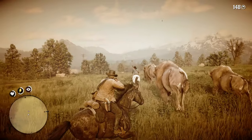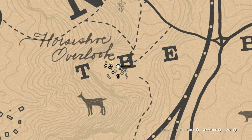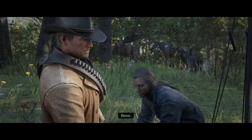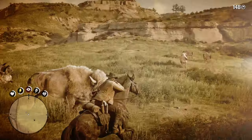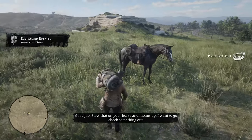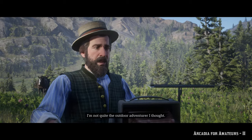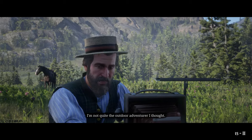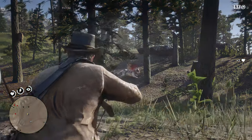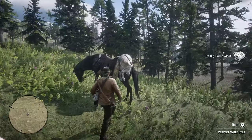The bison can be quite hard to find in free roam as the herd can show up anywhere in the Heartlands and is surprisingly elusive. However, in Chapter 2 there is a camp companion activity to go hunting with Charles Smith that will pretty much guarantee you a perfect bison pelt if you use the Springfield rifle and score a headshot, so this is definitely your best way to get one. Whilst a perfect wolf pelt is not too difficult to find, the Stranger mission Arcadia for Amateurs 2 is ideal since you are guaranteed to get five of them to spawn. If you hit them with the Springfield rifle in the head you may well walk away with five perfect specimens, with the surplus being usable for aesthetic camp upgrades as well.